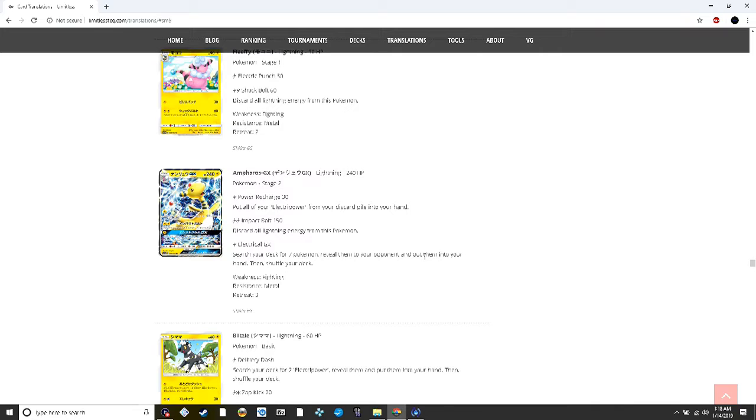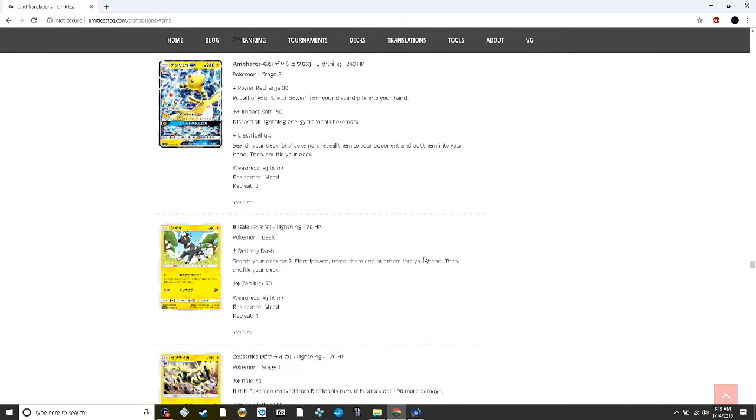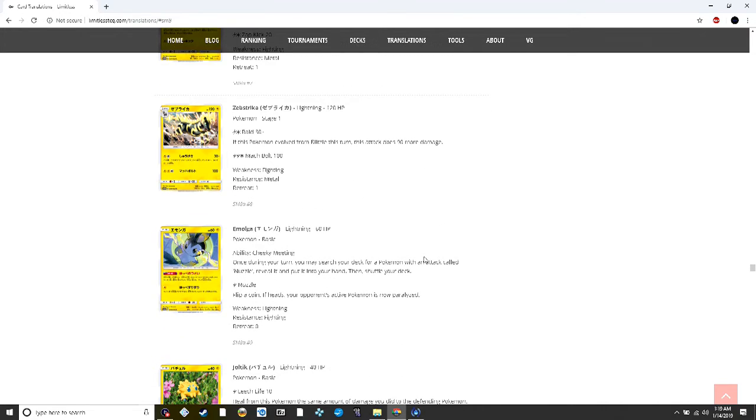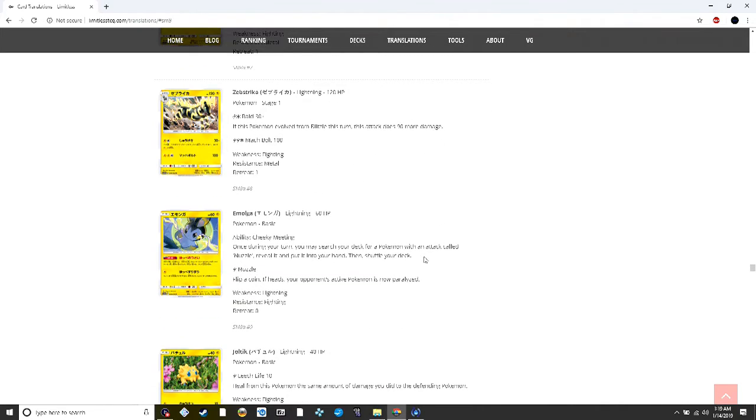Blipbug lets you search your deck for two Electropower. Zebraika has Raid doing 30 plus 90 more from Blipbug for two energy — I can see this being played in the vein of Lucario GX Golisopod GX decks. Emolga lets you search your deck for a Nuzzle Pokémon and put it into your hand — situational, but in the right Raichu GX deck or Pachirisu snugly generator stuff, this could matter if that deck becomes big.